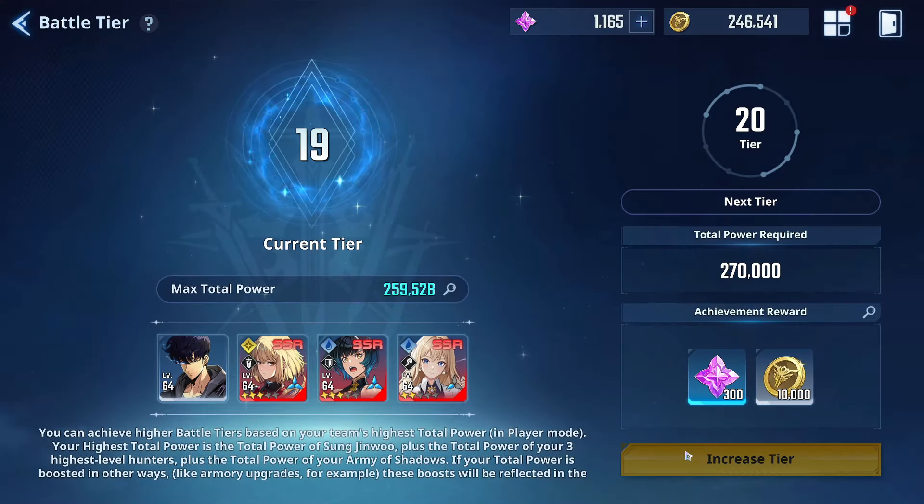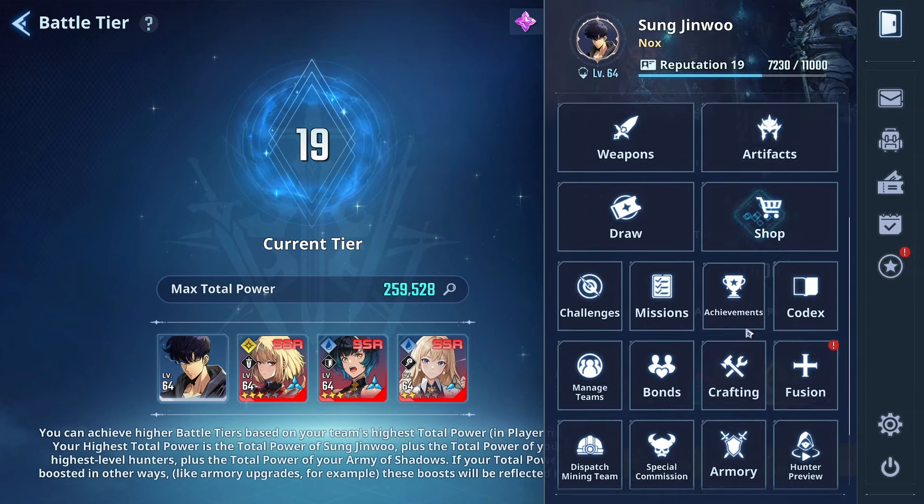We are currently at 260k combat power. Some of you might think 'wow, 260k free-to-play' if you're at like 200k, and then there's the other side like 'only 260k CP' if you're at 300k — there's always one or the other. But just to give you a reference point for where you can land after 30 days of playing this game if you know what you're doing.